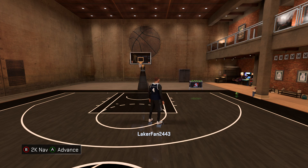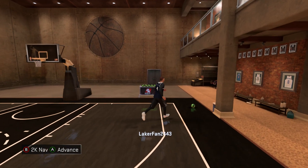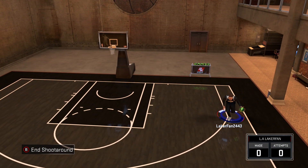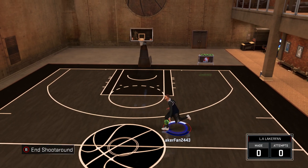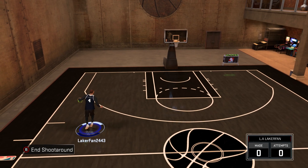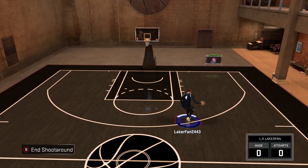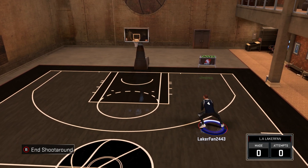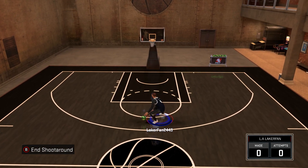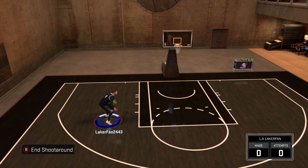What's up y'all, it's LiquorFan here. In today's video we got the slowest jump shot in 2K. You can see how slow my dude's running — I turned the game speed to zero. I did a video on the fastest jump shot with game speed on 100, and y'all said you wanted to see the slowest jump shot with it on zero. So here it is.